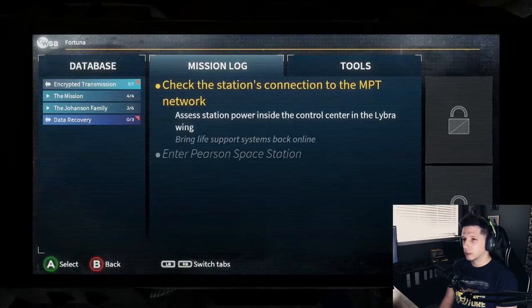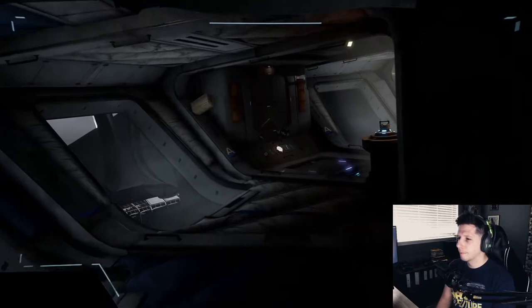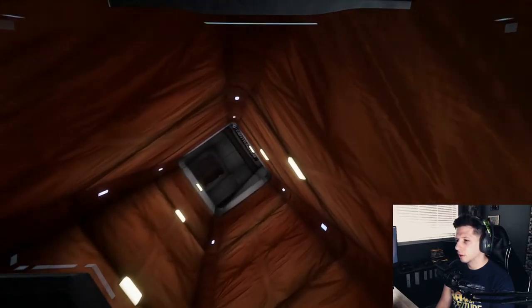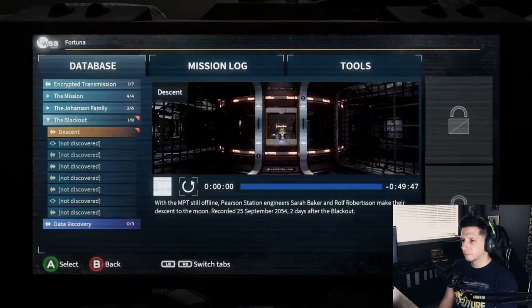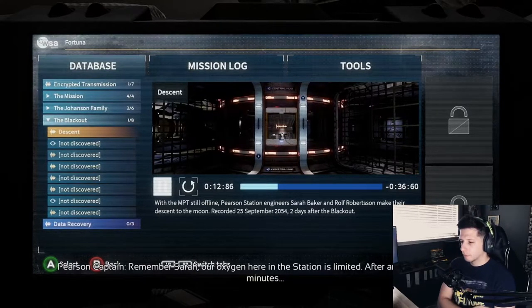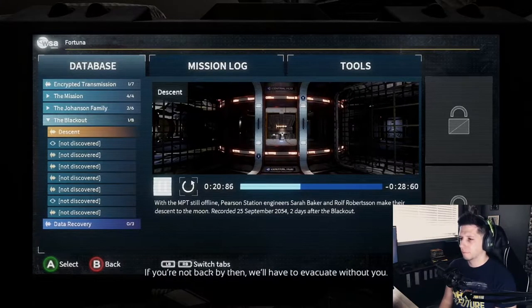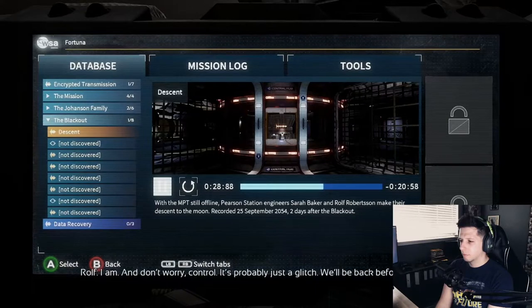Is there a map? I don't have a map. I think it might be this way. Libra, Libra — here we go. An audio log plays: 'Copy control, we're all set, ready for descent. The MPT network is still down so expect the lights to go out as you descend towards Copernicus. Thanks for the heads up, Pearson. Remember Sarah, our oxygen here at the station is limited. After arriving you'll have 40 minutes to find out what caused the blackout and bring the MPT network back online. If you're not back by then, we'll have to evacuate without you. We hear you, control. Rolf, you ready? I am. It's probably just a glitch — we'll be back before you know it.'